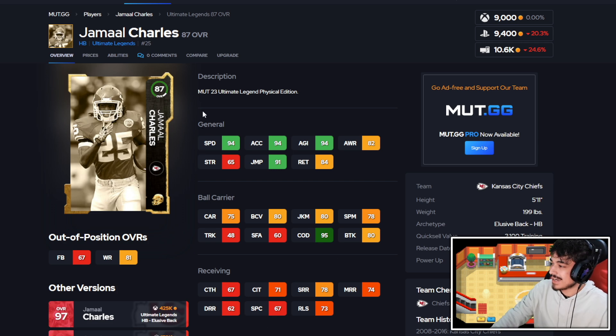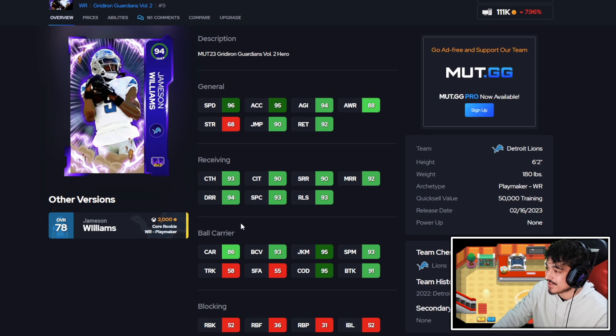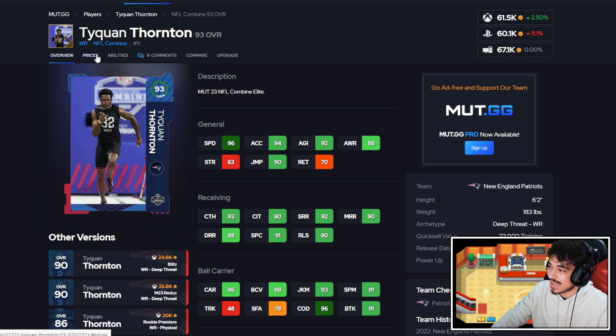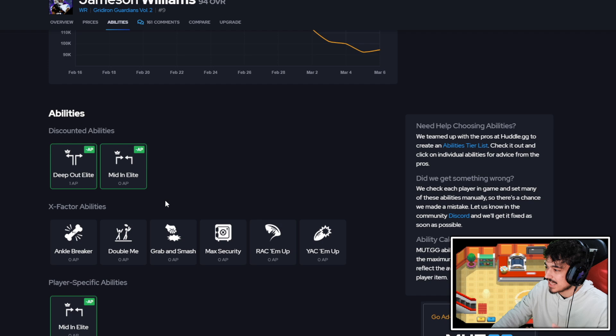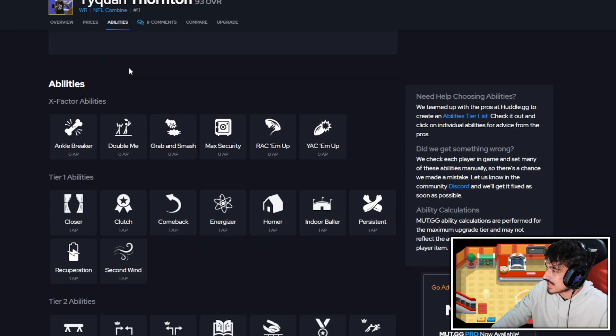At wide receiver, budget options are pretty crazy right now. The first must-have is Jamison Williams — 6 foot 2, 96 speed for under 100k, and this card gives me problems even when I have 99 speed DBs. Great stats after the catch, and he gets deep out, short in, or slot apprentice depending on what you want. If there's one must-have across all these cards, Jamison Williams is number one. Next is Tae'Quan Thornton — also 6 foot 2, 96 speed, but does not get any discounted abilities.